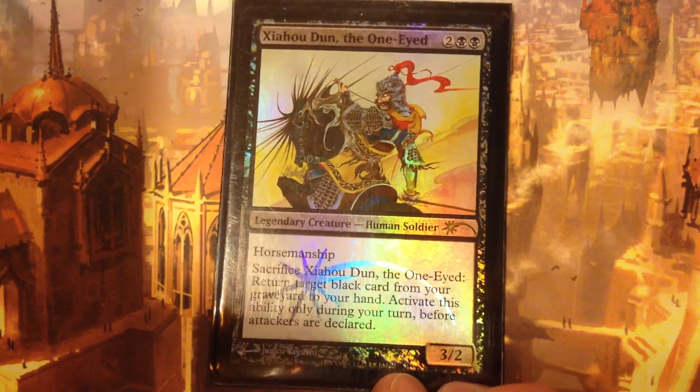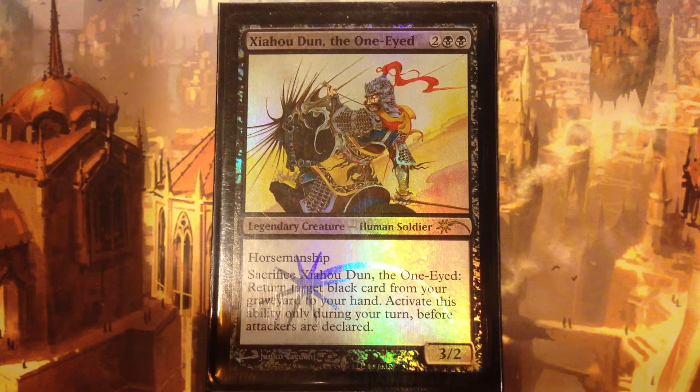This dude is totally cool — not only has he got some sweet foil going on here with some cool art, but he's got some amazing abilities. We got a 4cc on a 3/2 body with horsemanship. Horsemanship should basically read in Commander that this creature is unblockable, just because not a lot of people run horsemanship. We actually had a guy in our playgroup that just built a Sun Quan deck, so Sun Quan and Shihao Doon actually haven't met face-to-face on the battlefield yet. We have this understated pact that we're going to off the competitors first before we go after each other.